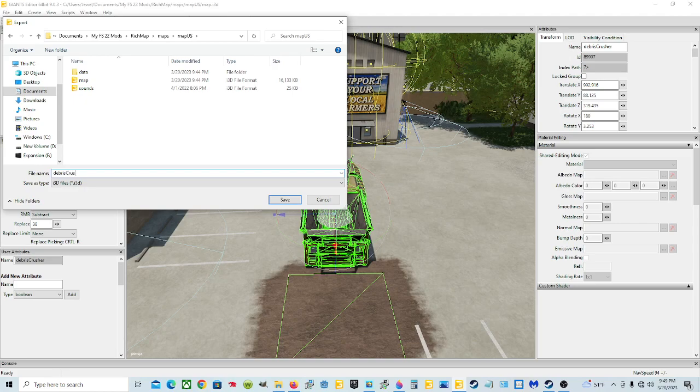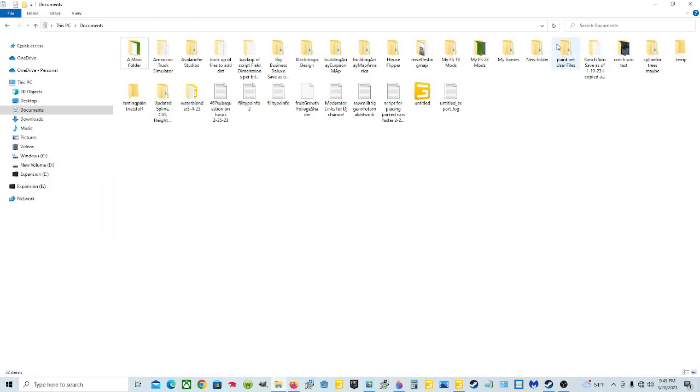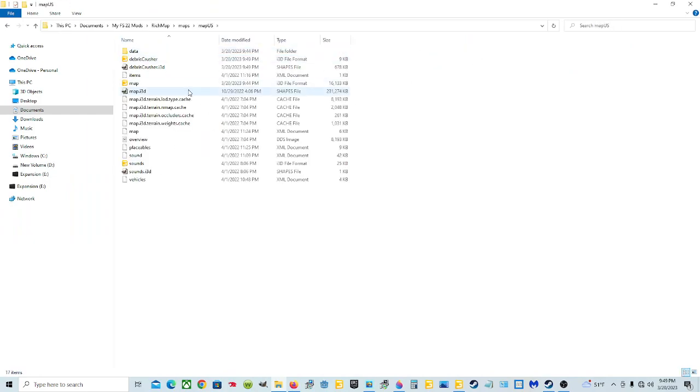So we're going to capitalize the C and name it Debris Crusher. Save it as an I3D file and hit Save. Yes for the parent directory and yes for the relative paths. Now that we have that, we can go to that file. There it is - the debris crusher and our shapes file. That's what we ended up with because we exported it. But we need another file.